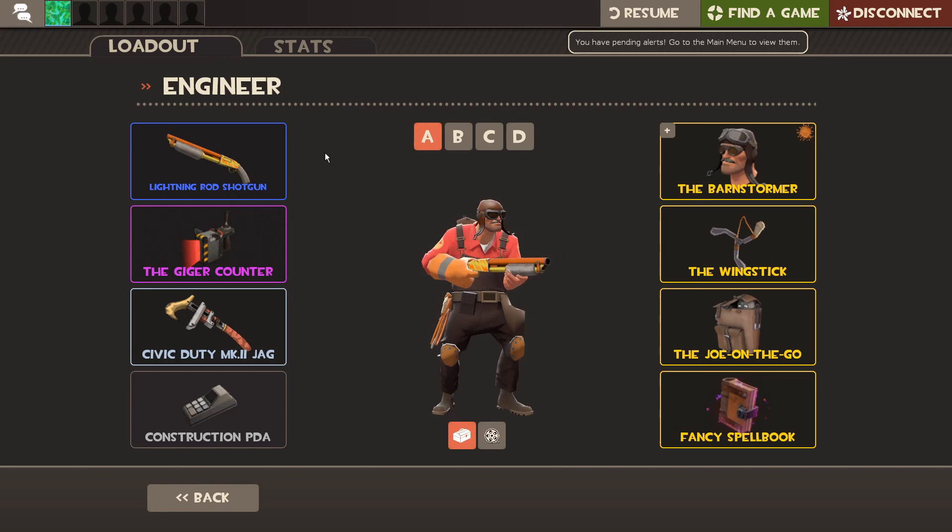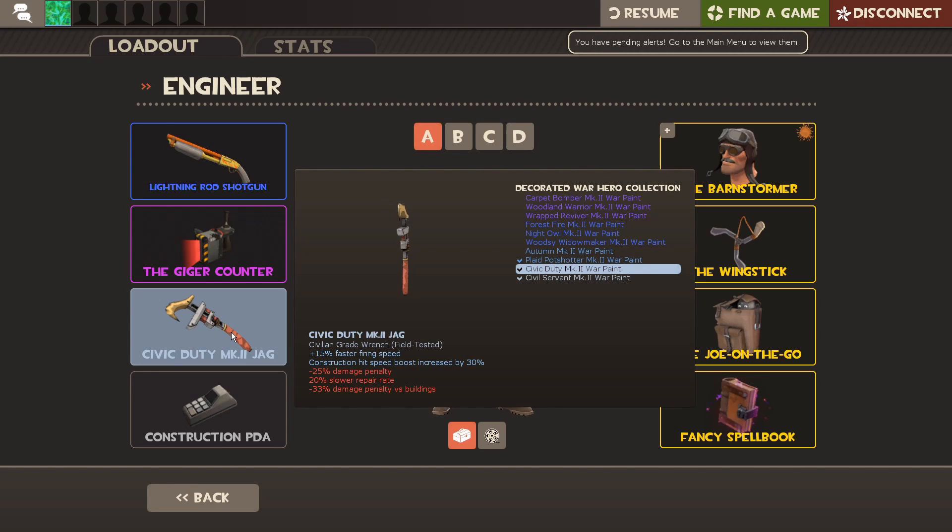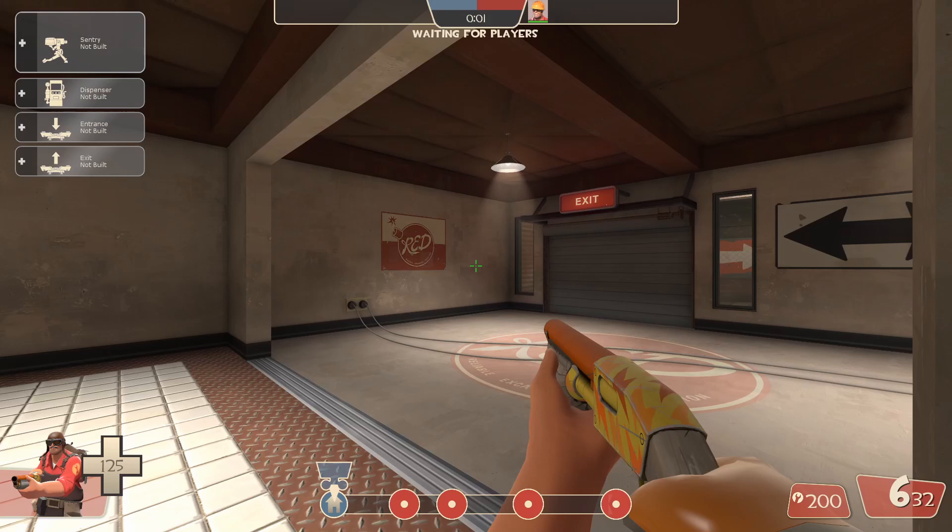This is my energy loadout. You will need use of the Wrangler. Other items, use whatever suits you.